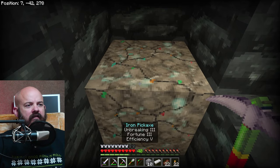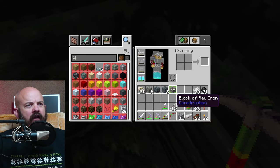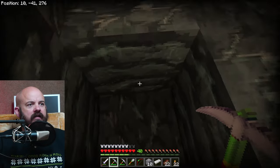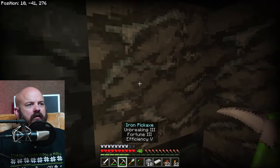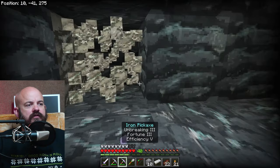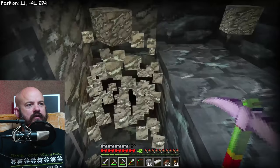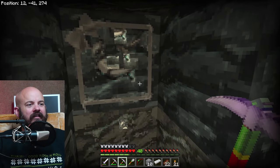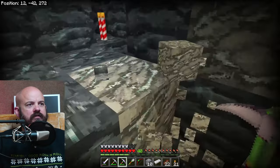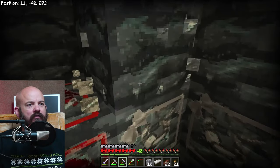This must be an iron block here — we probably want to use silk touch for this, because I'm guessing that will turn into nine ore. Block of raw iron. Not that far in, and I've actually been using fortune on the deep slate, because then we get the cobbled deep slate which can be turned into basically anything, as compared to raw deep slate which can't be turned into anything.